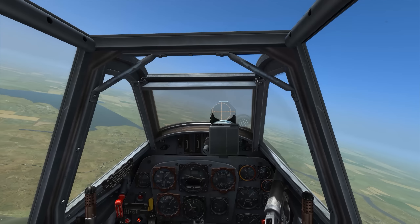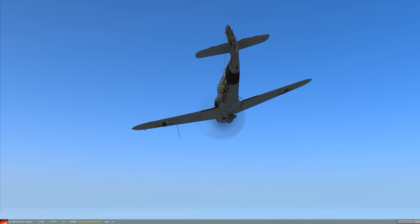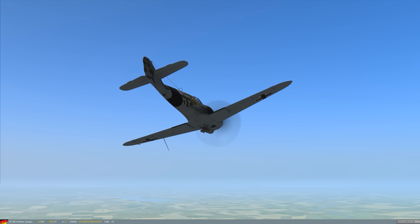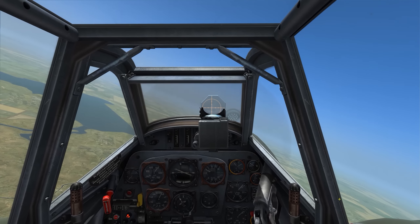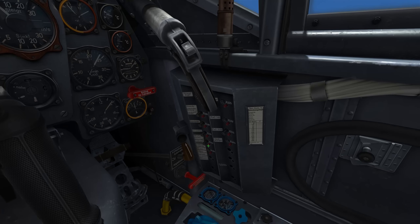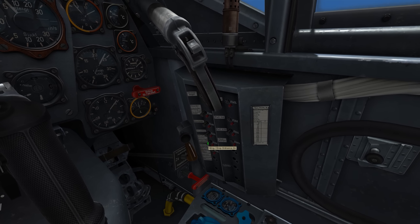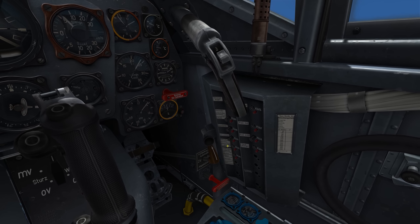Now that we're in the air, let me go to an external view and show that I do have that 250 kilogram bomb loaded on the centerline station. To release the bomb, there are two things I need to do to the aircraft. I start by coming down to my circuit breaker panel, and I need to enable this breaker — it's labeled Wing Drop Ordnance On. I push in the breaker.